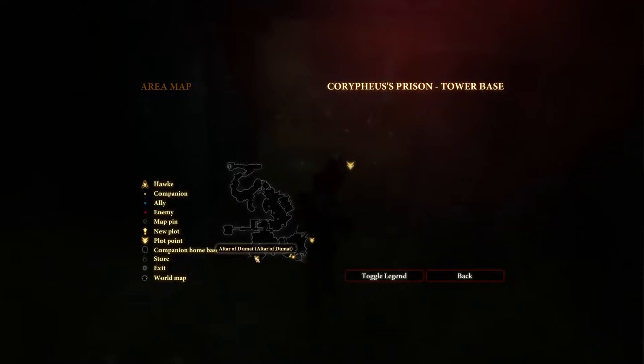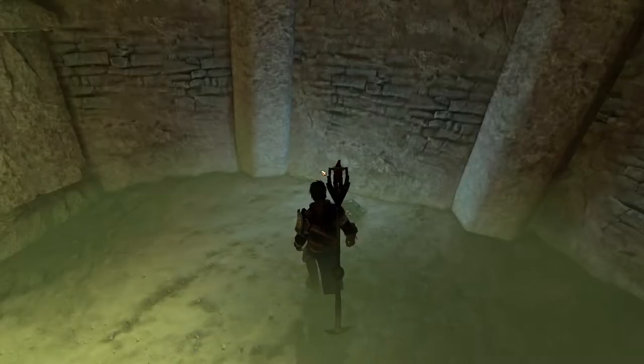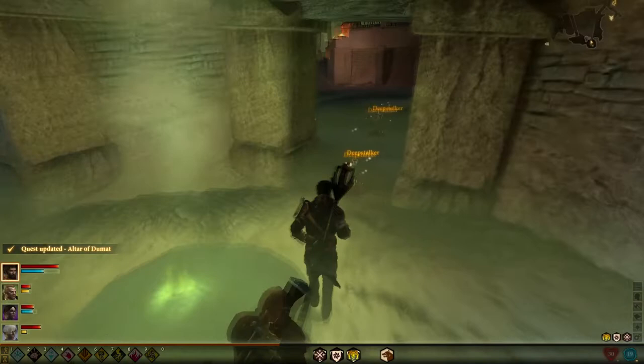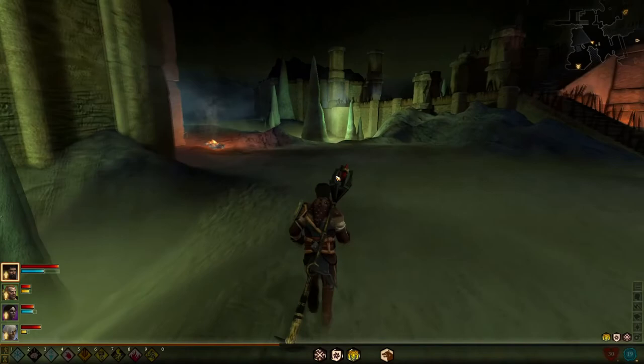Here is the last piece in this little hut over here, and over here we actually have the Altar of Doromath. Let's go ahead and get the sacred urn, which is the fourth and last piece that we need. Then we're just going to make our way back to the Altar.